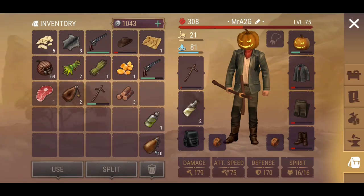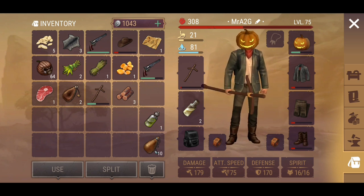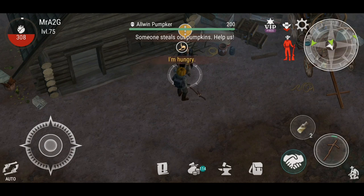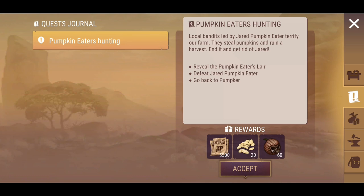There's my little guy here with his pumpkin head — that looks pretty cool. Let's go see what Elwin has to say. Local bandits led by Jared Pumpkin Eater terrify our farm — they steal pumpkins and ruin the harvest. End it and get rid of Jared. Reveal the Pumpkin Eater's lair. Defeat Jared Pumpkin Eater.